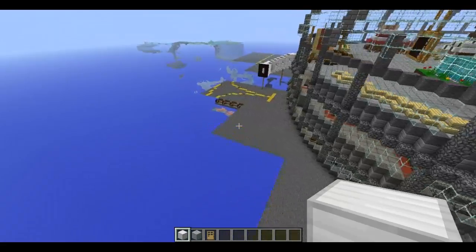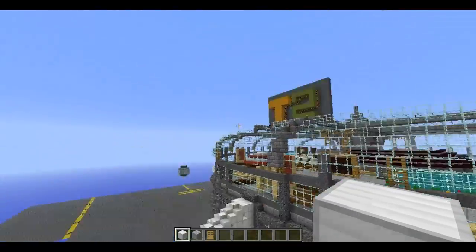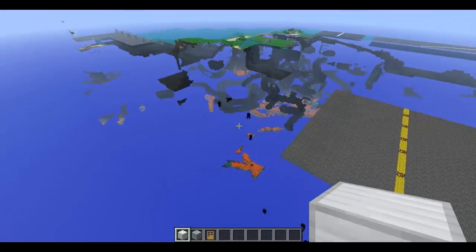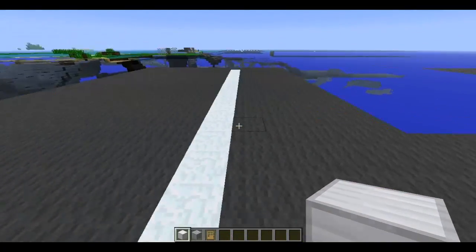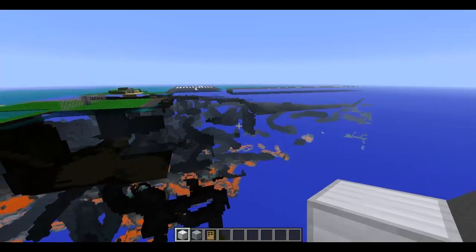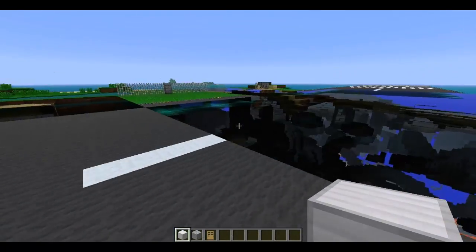I'll show you the longer runway. There's a sign on this side as well pointing to the other terminal. The runway is also a lot wider — about seven blocks wider — which I did for the larger plane, the 747.